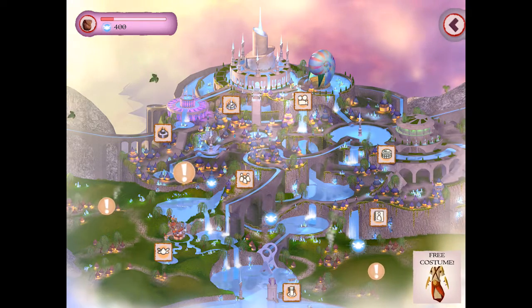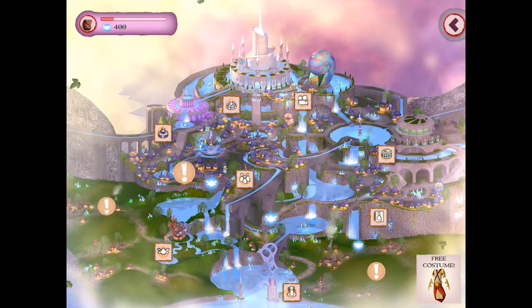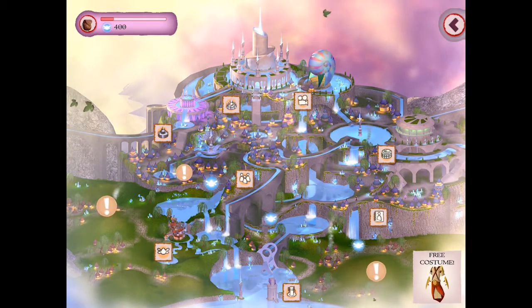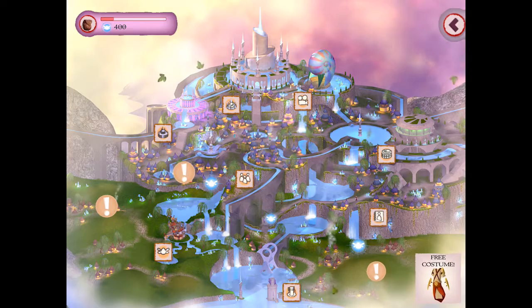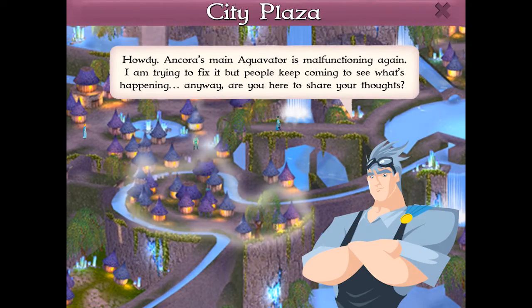The Creative Hub is where you see what's happening in Ancora. Create new posts and make friends with other Guardians. You can access the Creative Hub from the City Plaza. Cal will tell you more.